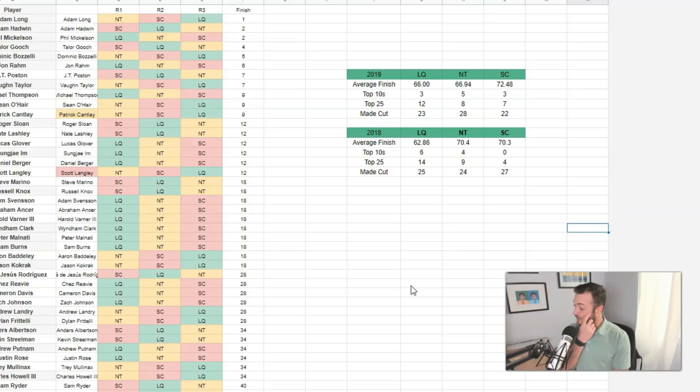La Quinta starters have had by far the best average finishes. Last year the average finish starting at La Quinta on Thursday was 66, the Nicklaus Tournament Course was close behind at 66.9, and the Stadium Course was much worse at 72. Going back to 2018 — even better for La Quinta starters at 62, while Nicklaus and Stadium were both just over 70.